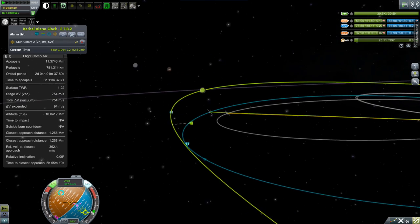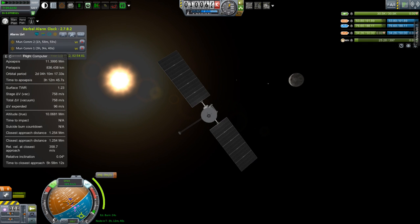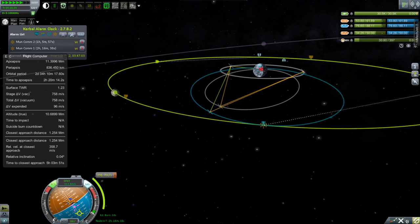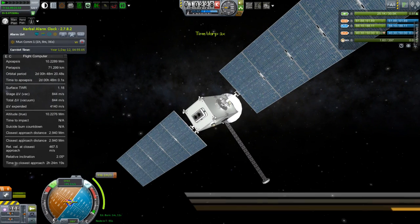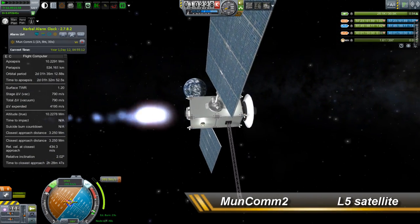Now here we are looking at Moon Comm 1. When we did this one last time in the other universe, we put it at the position called Lagrange point L4. We're doing the exact same thing again. I have put my close approach right in front of the moon, and when we get there we're going to accelerate and match the speed of the moon.